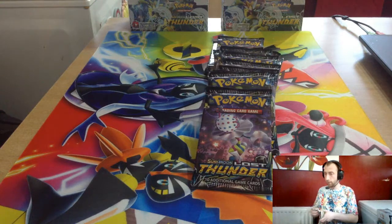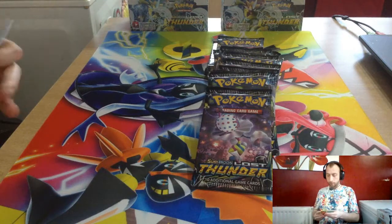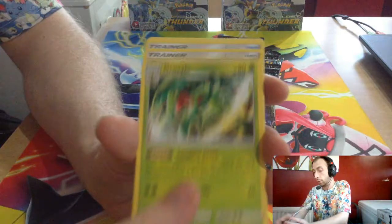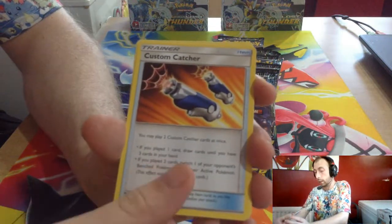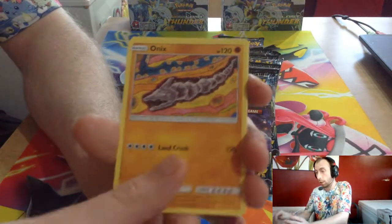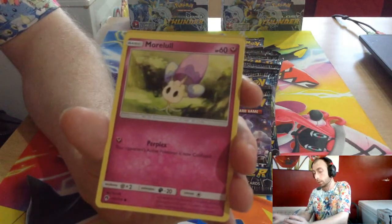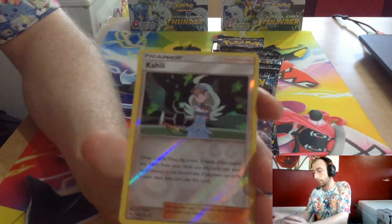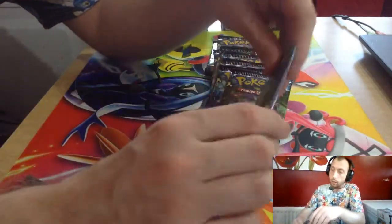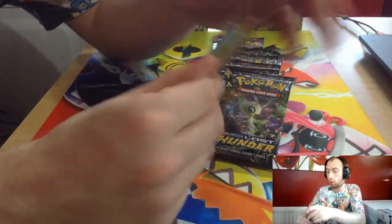How many is that so far, boss? Nine off. Fire Energy, Grubbin, Kanto Custom Catcher, Kanto Custom Catcher, Fairy Charm, Blitzle, Onix, Spinner, Popplio, Murkrow, Kahili reverse, and Steelix. That's two, four, five — so there's another one somewhere.